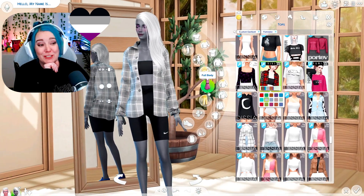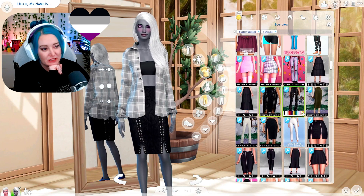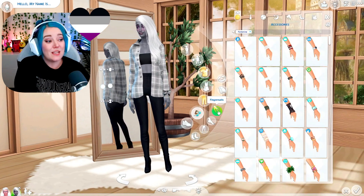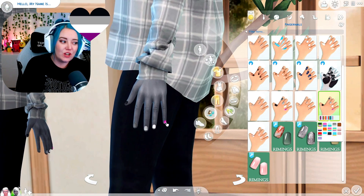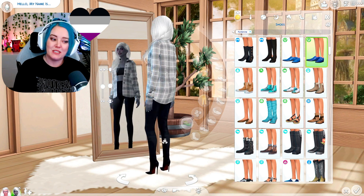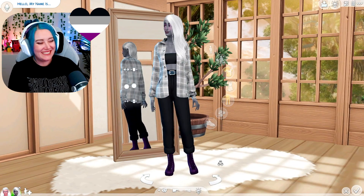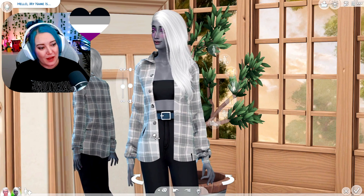I don't even hate it with the shorts she currently has on, but I'll change them. We've got grays, whites, and the black bandeau top. Jeans that go into boots — I'm not mad at that since I don't have to pick separate shoes. I'll put on nail polish before I forget. It looks very pink though with my ray shader. I wish the bottom of these shoes weren't red — I wish they were purple. I can't change that without changing the pants.